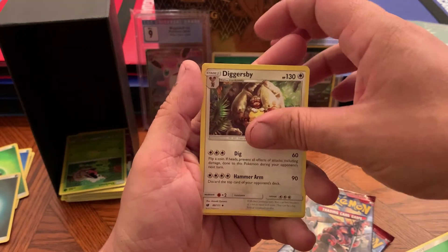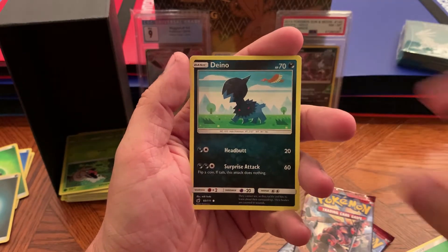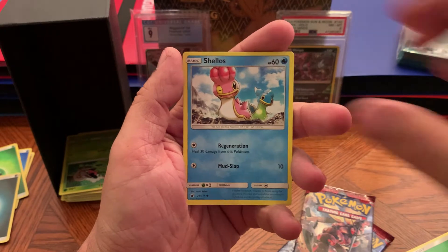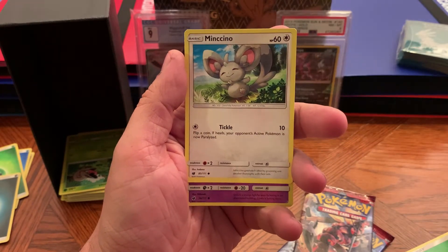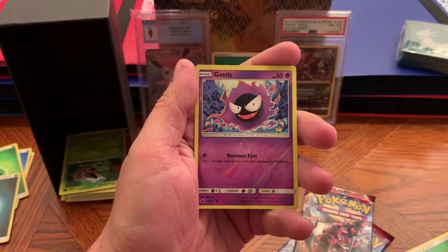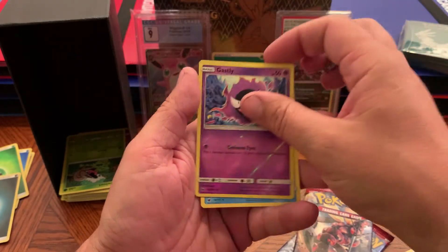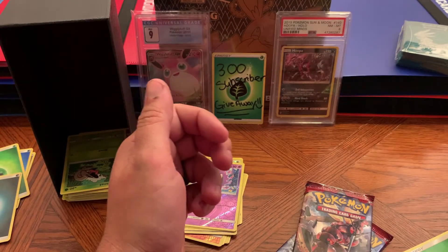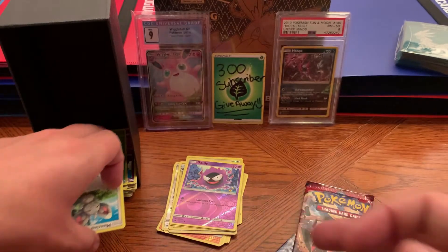Oh man, it's terrible. There's an Alolan Geodude chilling in the rocks. We got a Gastly reverse holographic and a Starmie non-holographic. Does that even come as a holographic? I don't know — I've never tried to complete Crimson Invasion.